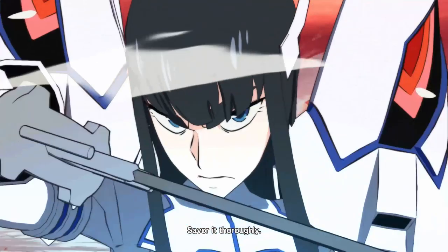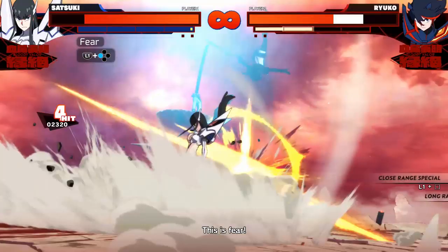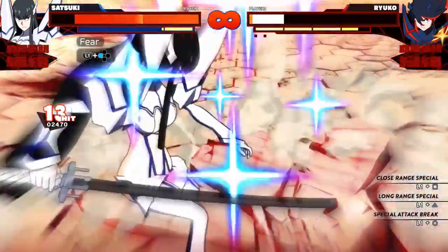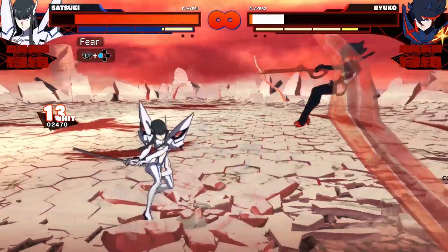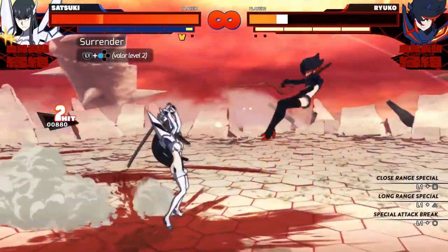Moving on to her special attacks, first up we have Fear. Satsuki slices her blade three times at close range and if it connects a cinematic attack will occur. This special ends combos — there's nothing you can do from here — but it is very good damage, making it a great combo finisher.